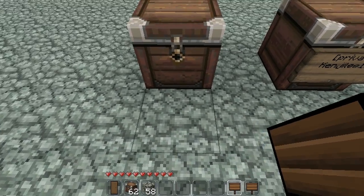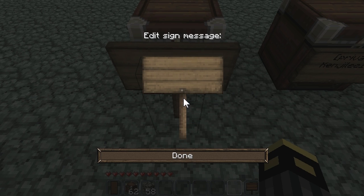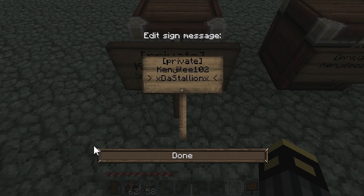You put another chest down, then you put a sign down, do the whole private thing, put your name, and then put the usernames of the people you want to access it exactly how they are.